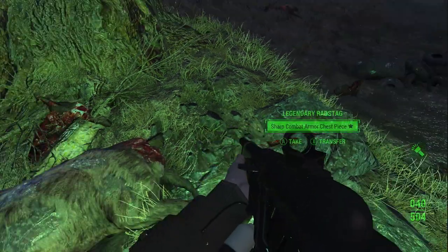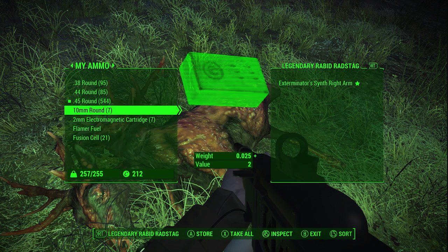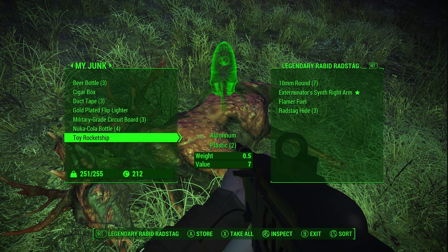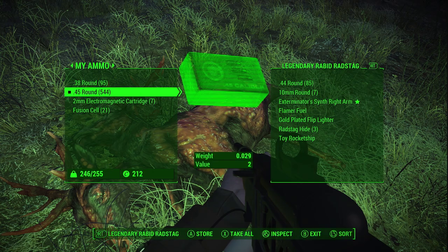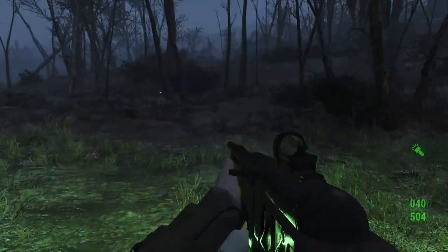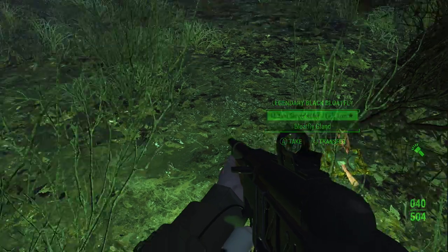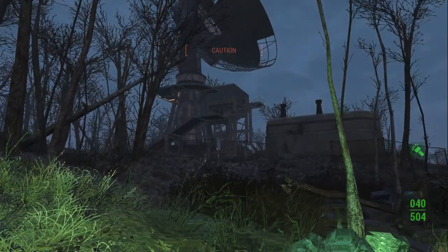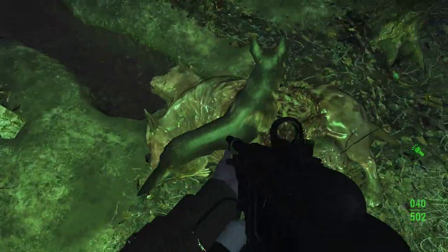Sharp combat armor chest piece - can be okay I guess. Exterminator's - no good. And now I've got to start dealing with ammo. I don't think we need all that. I'll keep the circuitry around. I also have been reading the comments, and I know I've been neglecting my rad segment - it just sits there and takes up carry weight, so I'll try and be better about that. It's hard to find where the corpses are of the blood bugs.